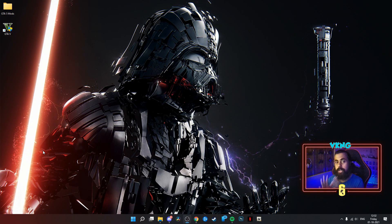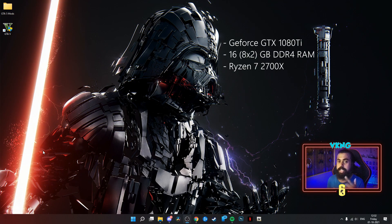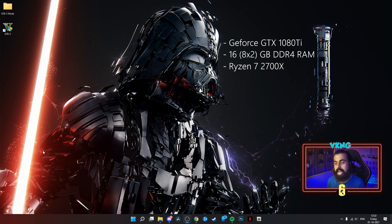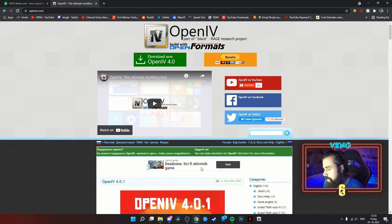I'll be showing you exactly what you need to do to make your GTA look the same as you saw in the video. The specs I am running are a GTX 1080 Ti, 16 GB of DDR4 RAM, Ryzen 7 2700X, and GTA is being run on a hard disk instead of an SSD because the modded installation will be very large in size.